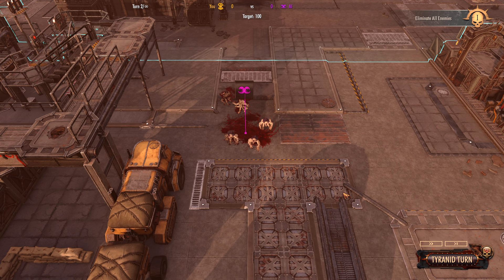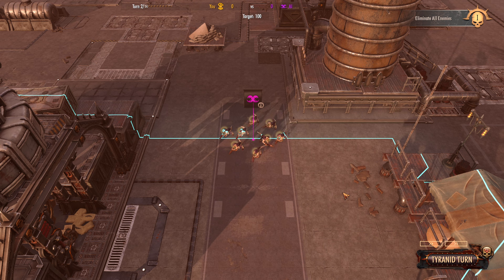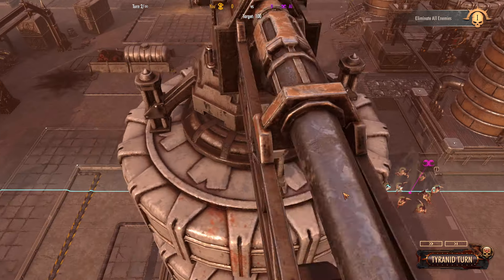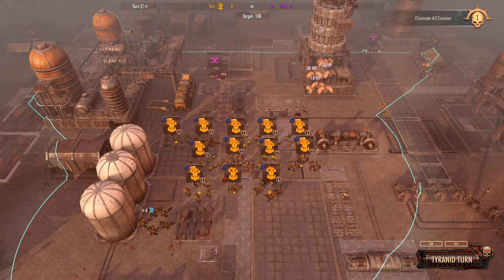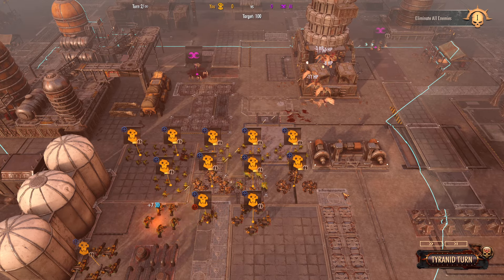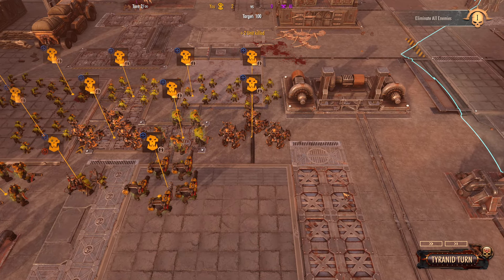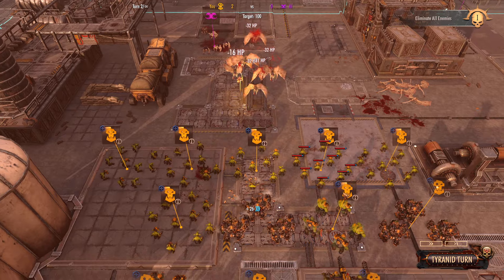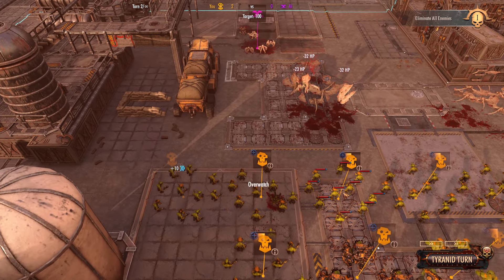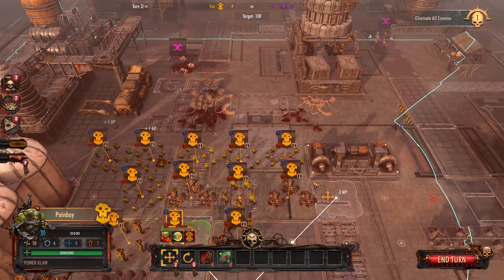There's already a couple of Genestealers down. Gretchen are very chatty today apparently. Some on the other side, which I'm not too concerned about. Here come the Gargoyles. Coming right for us! So much for that squad, but those are coming straight in - they should get shot to pieces depending on how far they come in. Lots of Gretchen pistol fire. The Gretchen squad is eliminated, and one of the Genestealer squads has been slightly hit.